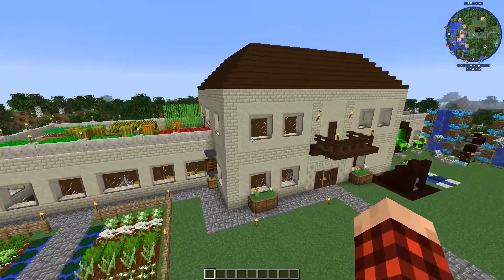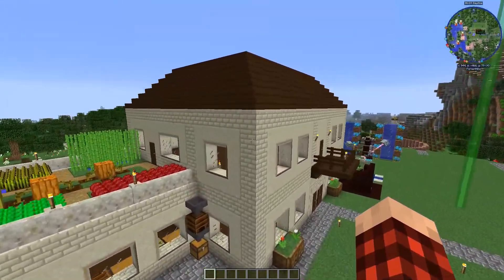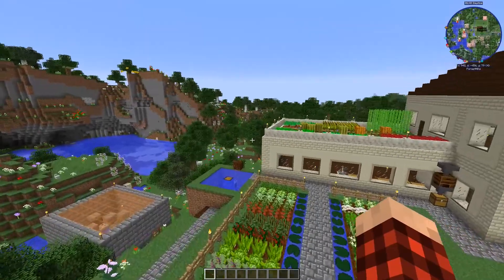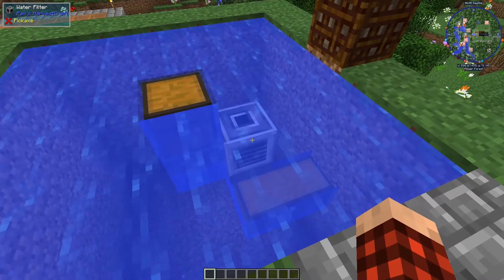Here's his farm - he's got all kinds of Pam's Harvest type fruits and veggies going in here. Look at this house that he's built. Oh man, I love it. Is that sandstone? Limestone. Oh, it looks great. Over here is, I guess, his fishing apparatus.